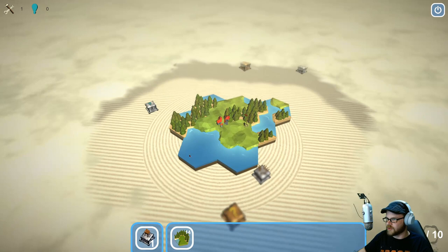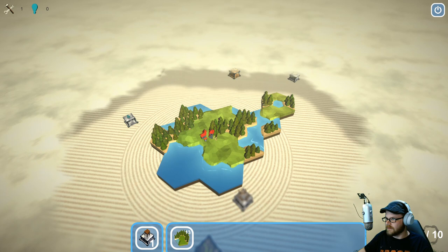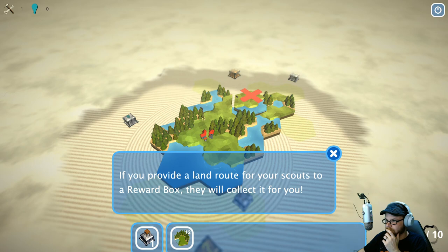He went and picked that thing up. Let's put some more stuff down. Use the mouse wheel or Q and E to rotate things. I can rotate it this way and pop down some stuff. He can't get across the water, so we have to make sure we extend that a bit — like that. Provide a line route for your scouts to a reward box; they will collect it for you. I like the sound of that.